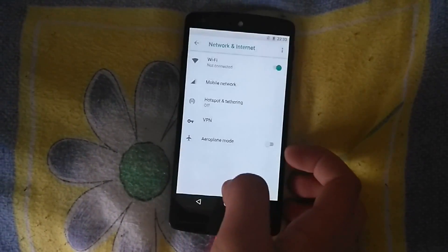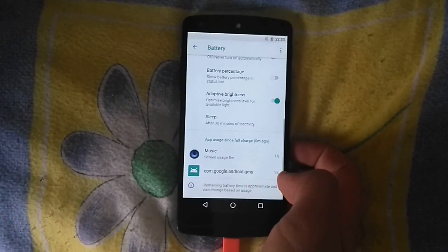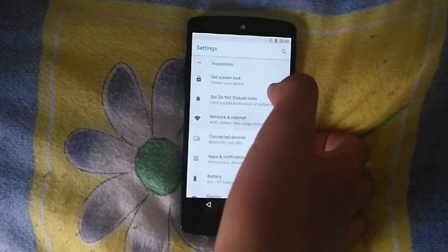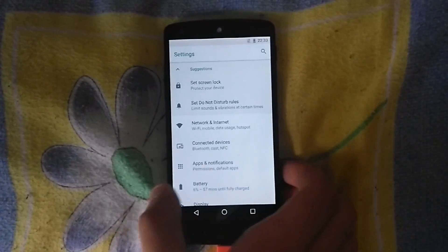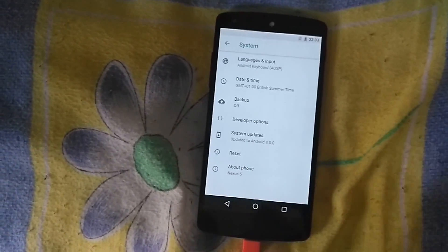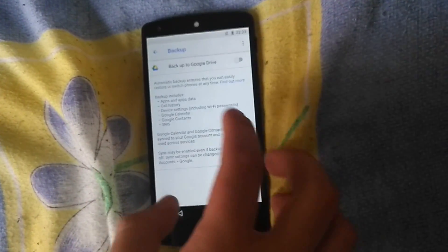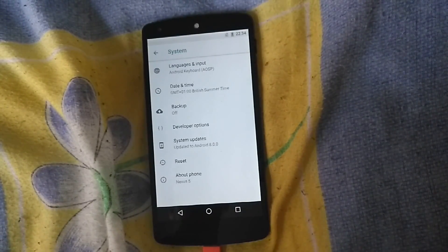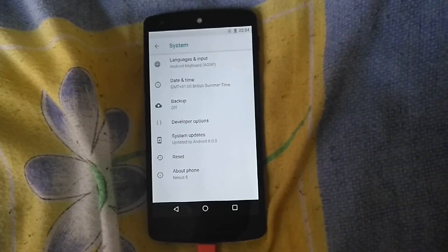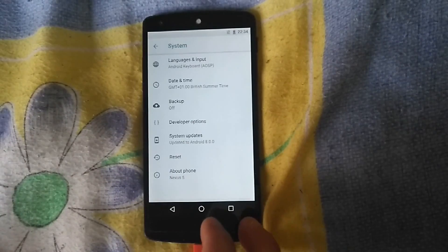It won't recognize my SIM card even though there is one in there. The battery is at six percent. There are developer options and system settings. Back to Google Drive — there's no account. I couldn't get a Google account working, and Wi-Fi isn't recognized either. This is just a quick review of how Android 8.0 looks on a Nexus 5.